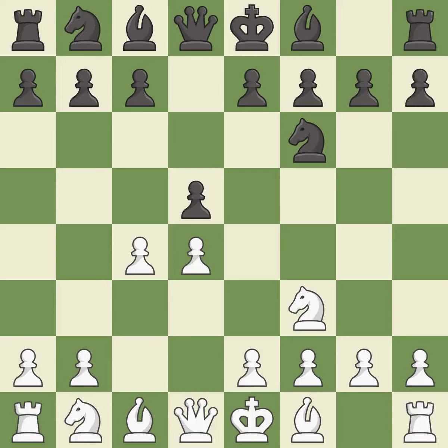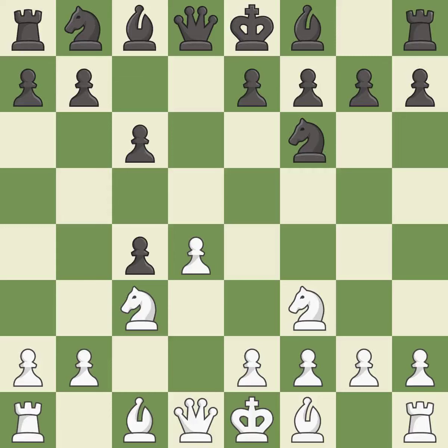After dxc4, c6 supports the d5 pawn and allows the queen to develop on the queenside. C3 attacks the d5 square and starts to fight for the e4 square. Dxc4 captures the c4 pawn and opens up the center. A4 stops the b7-b5 advance, which would have allowed Black to keep the c4 pawn. In master games, this is the last book move.